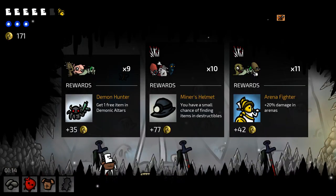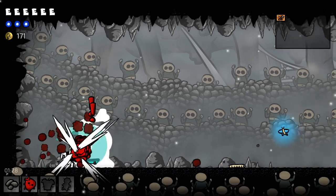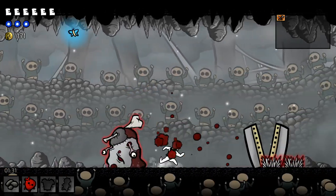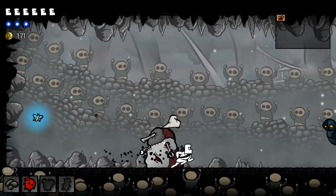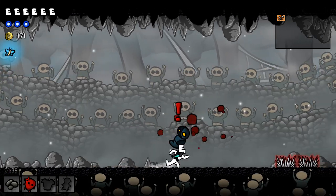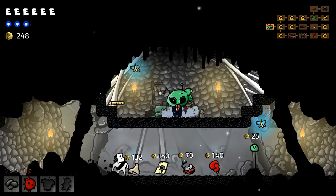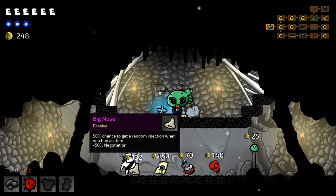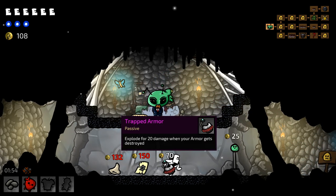Remember we've got the heart if we need it — small chance of finding items in destructibles. One free item at demon orders, let's go for that. That was immediately the big bad. Major way to kill those guys — stay inside them. We don't quite have the damage to do it properly but it works. Destructibles have a small chance to give us some extra stuff. Stun enemies for a little bit the first time we hit them — I'll take that.